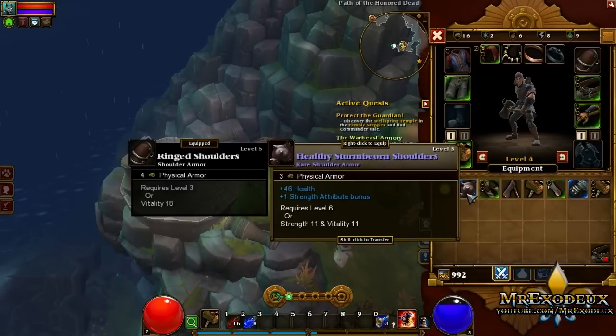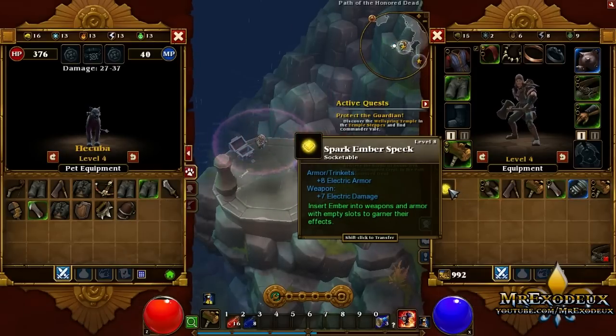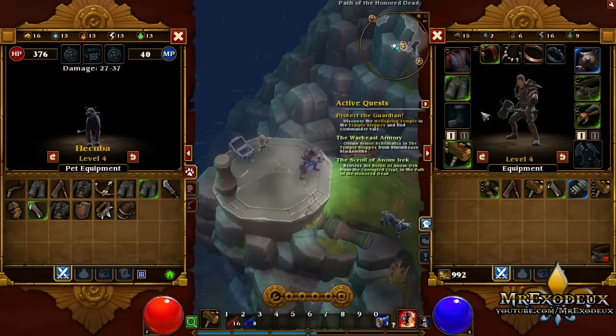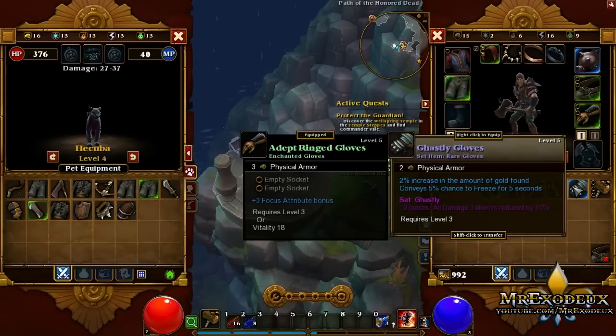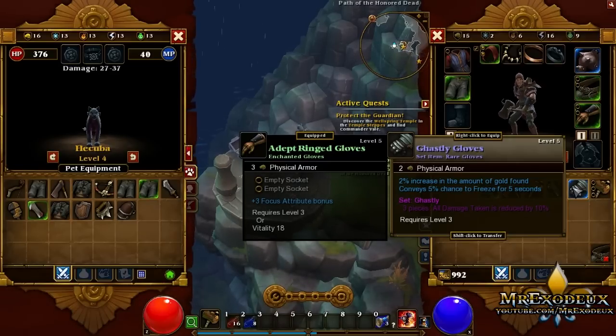Alright. That is obviously an improvement, so let's go for that one. Bring out the pet window again. I guess we can put that in the helmet — 2 physical armor over 3, 2% skill found. I think I'm going to go for the new ones I've got, because it is a set piece that can reduce my damage.